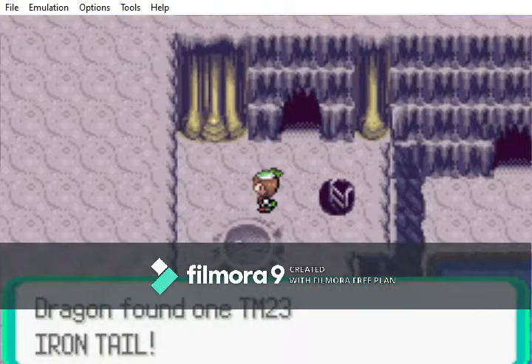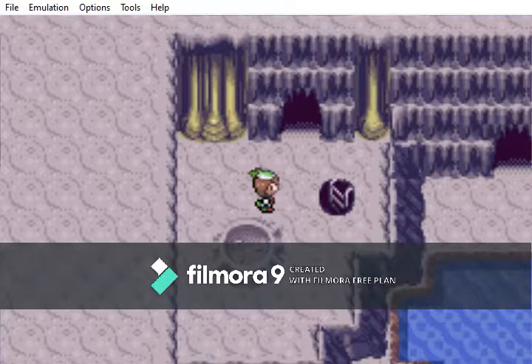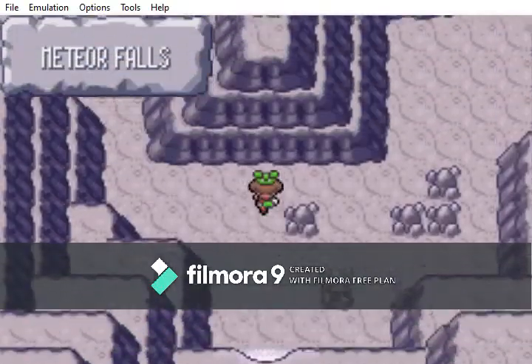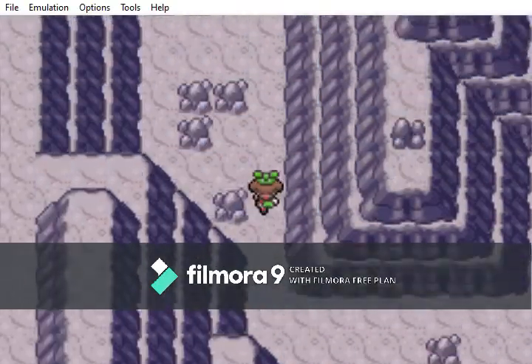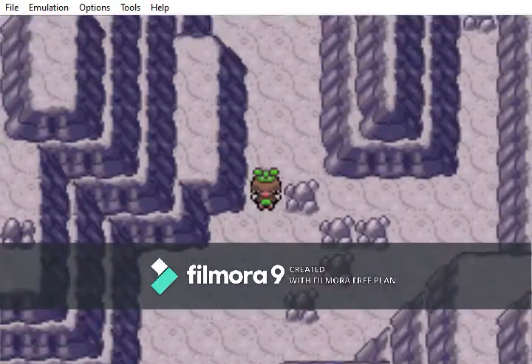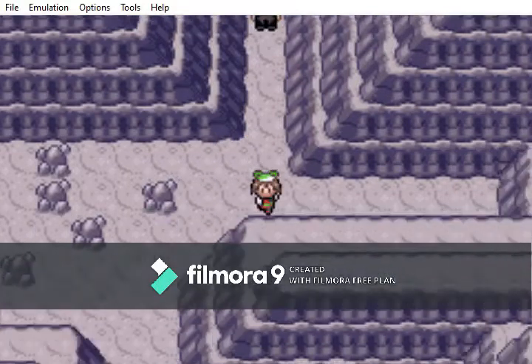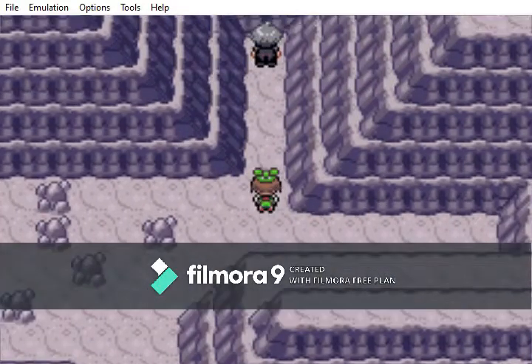I think we found him actually, very quickly. Oh, there's TM23 Iron Tail, by the way, if any of you are interested — Iron Tail is an inaccurate move. Oh never mind, here we go. I think this is the place — this has to be the place, it looks so familiar. And there he is — Steven Stone, the strongest trainer you can face in Pokemon Emerald, lies just ahead.